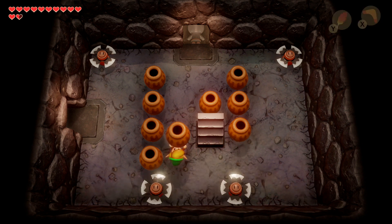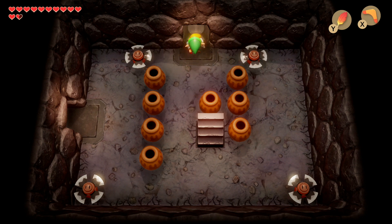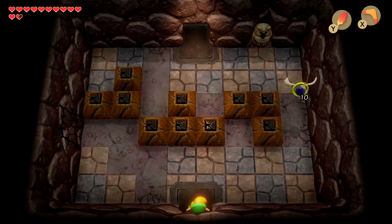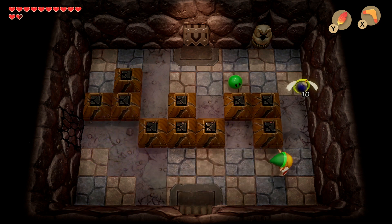That's two keys used already. In this room, watch out for the spin blades to get into the next room. Take out the four green gels and the door will unlock so we can go through and carry on.